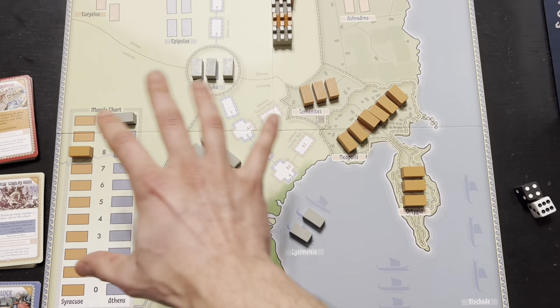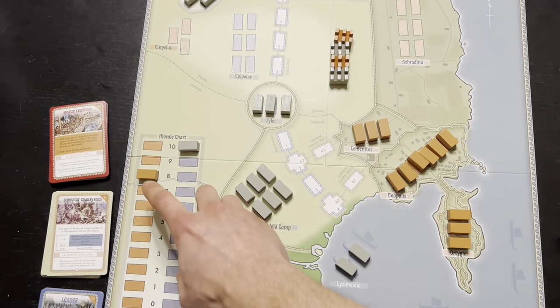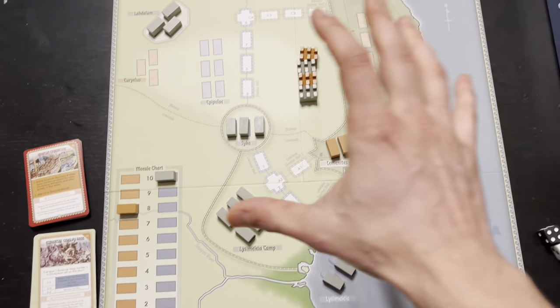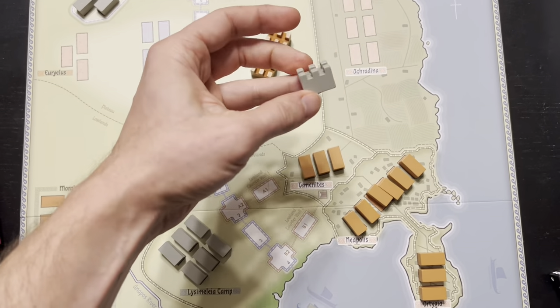The Syracusans, who are the opponent in this game when you're playing solo — you can't play both sides. Unlike the other two games, you can only play this game from the side of the Athenians. But the Syracusan morale starts at 8, whereas the Athenian morale starts at 10. Now, what's really interesting about this game is the victory objective.